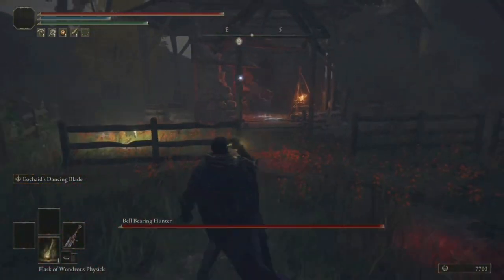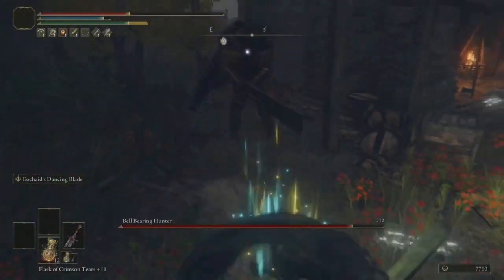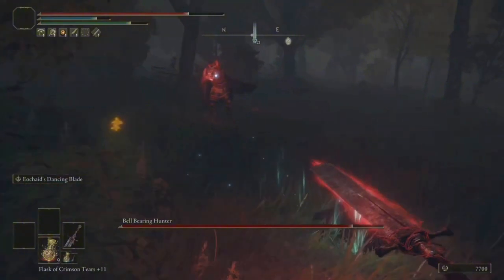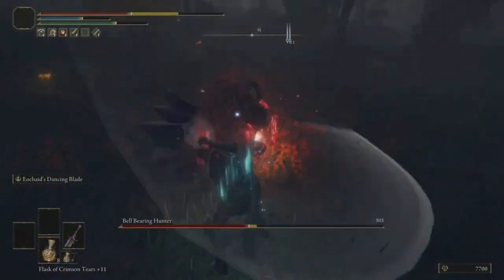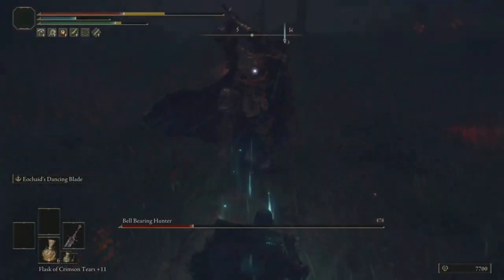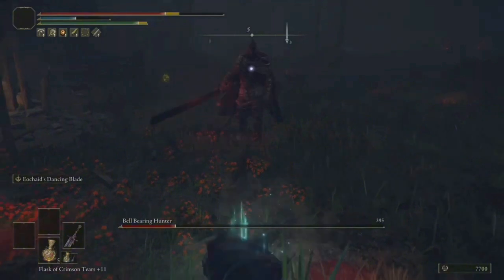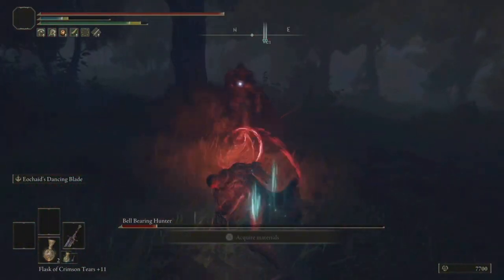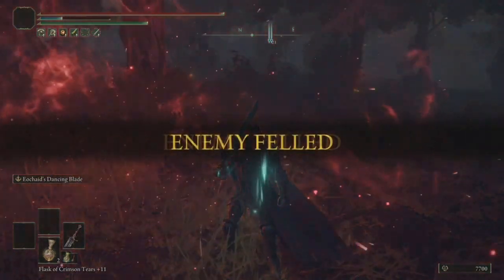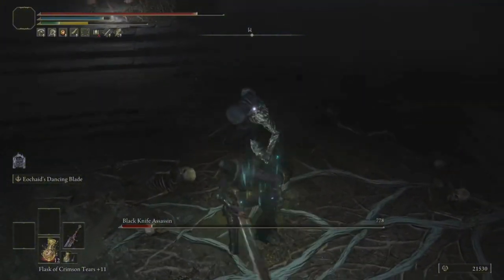Now look — this guy has my weapon! He does damage, and he does not stagger. This is what I would call the hardest boss in Limgrave. Walk into it — yes! We got him. That is actually a hard fight — I've never beaten him before. Doesn't he go invisible or something? Well, that went well for him.